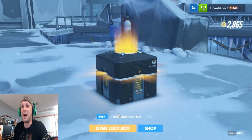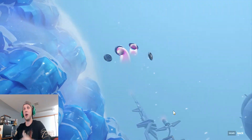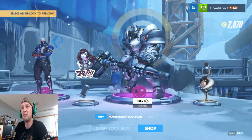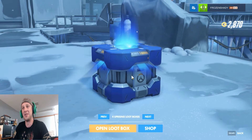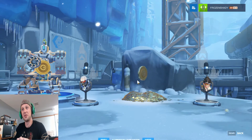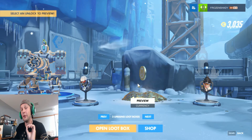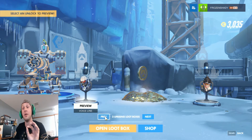Pop this open - give me some sort of legendary. Widowmaker skin, I guess this is alright. Up to the next box - do the four uprising loot boxes. Gold is good, gold is good, because I want to be able to purchase things when Halloween comes out. Not using real money - though I'm very tempted to spend real money for Halloween Terror 2017.